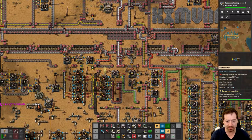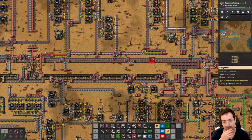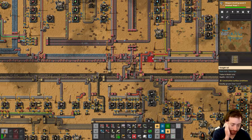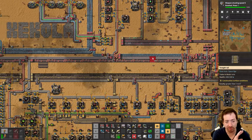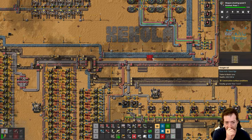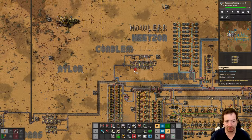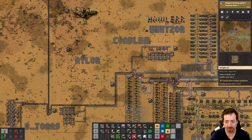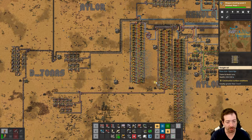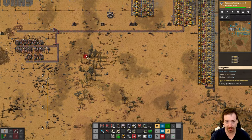Look at our copper - it is a sad state of affairs. We need to start setting up a train receiving station for our new resources. What I'm thinking is we're gonna have one train line but multiple stations. We're gonna make it a two-way, because this isn't going to need a ton of throughput.